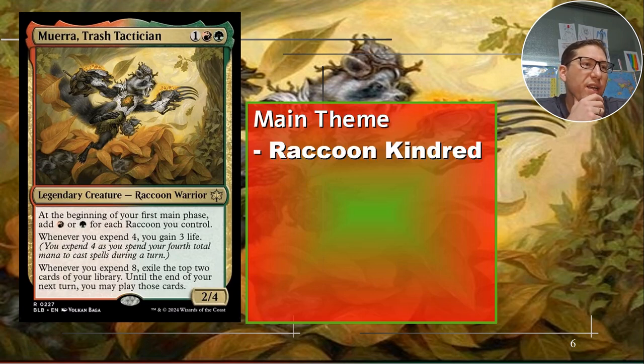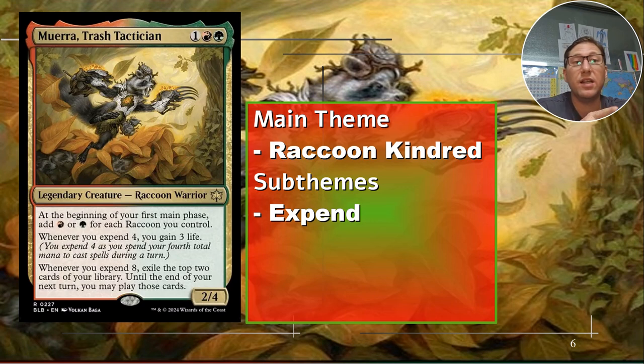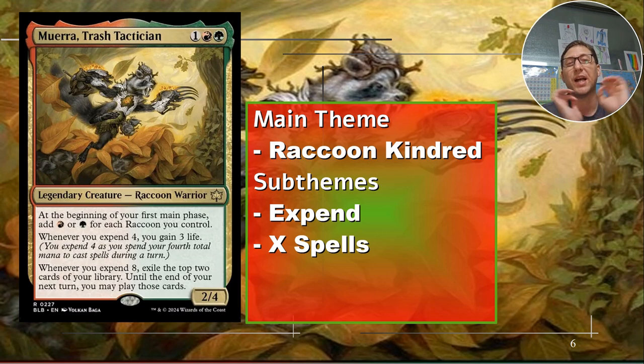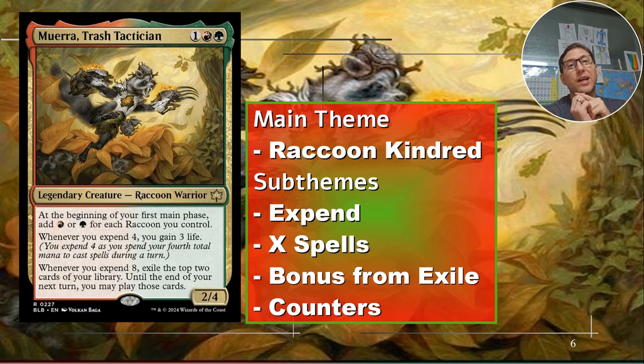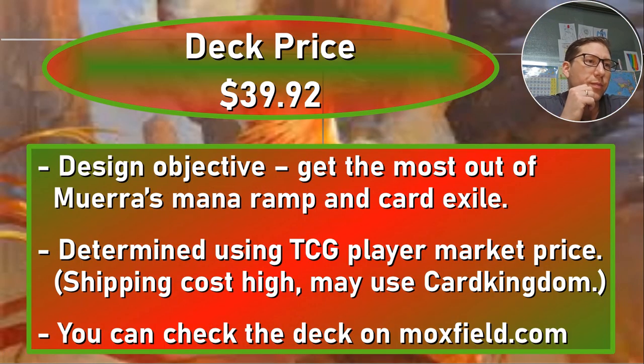The main theme is raccoon kindred. Sub-themes include expend — since raccoons are all about expend that's easy — and X spells, because we want to keep using that 8 mana. X spells let you say 'I'm using 8 mana on this one spell' and you've fulfilled the requirement immediately. A lot of it is making sure you get extra value out of that. Also exile synergy — we're going to be casting tons of stuff from exile and should get extra value for doing that. And counters — plus one plus one counters and energy counters.